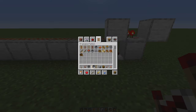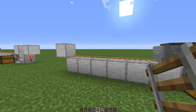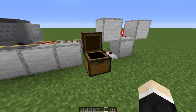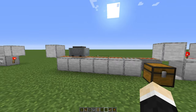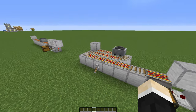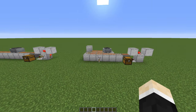Then we'll take the hopper minecart and test this out. Let's take a few items — 8 smooth stone blocks — go here and drop the items inside. It'll pick them up and drop them in the chest as well. Just amazing! This works nicely in mob farms, sugarcane farms, bamboo farms, all those things. And it doesn't have to be a straight line — it'll work even with loads of turns. Amazing.